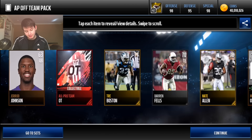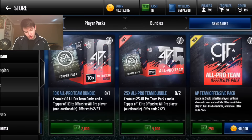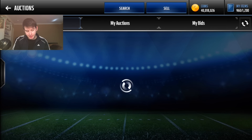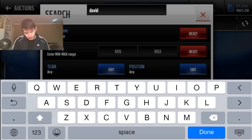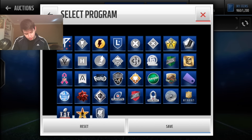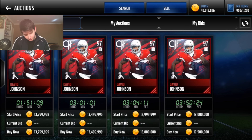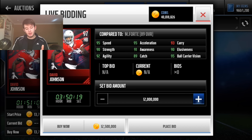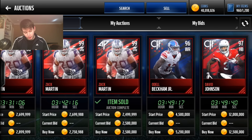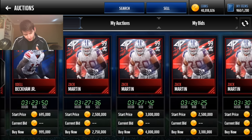I still can't believe how much David Johnson is going for. He's one of the best in the game right now. Let's check out his stats — David Johnson All Pro: 12 and a half mil, 95 speed, 89 catch, that's already amazing, 90 strength, what a beast. 92 juke, 95 acceleration — everything in the 90s except catching. What a freaking card.